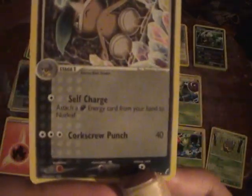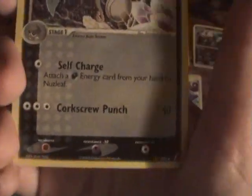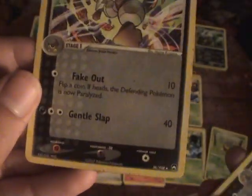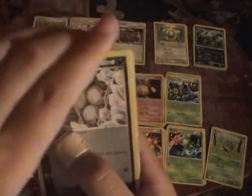Here's Nuzleaf. I have three of these in the deck — two of one and one of another, none from the same set as the Shiftry. Self-Charge: attach Dark Energy from your hand to Nuzleaf. Corkscrew Punch, Fake Out — can Paralyze — and Tindal Slap. They're okay, they're not the best Pokemon. There are definitely better Nuzleafs out there, but that's the Nuzleafs I use.